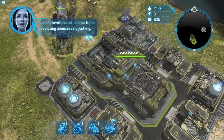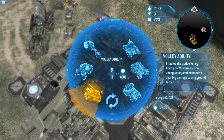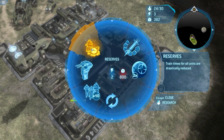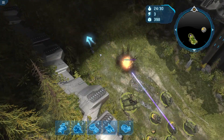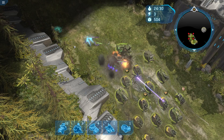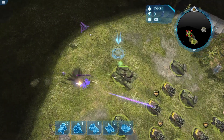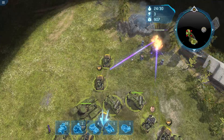Get the core to level ground, and do try to avoid any unnecessary jostling. Hmph, jostling. We'll slap a scorpion out. I do want reserves, so I think I'll save for that. Let's go. Engineers. Turret complete. Once I got hogs which aren't dying instantly, let's go. Turret upgrade. I'm quite happy with my decision to use vehicles this time.